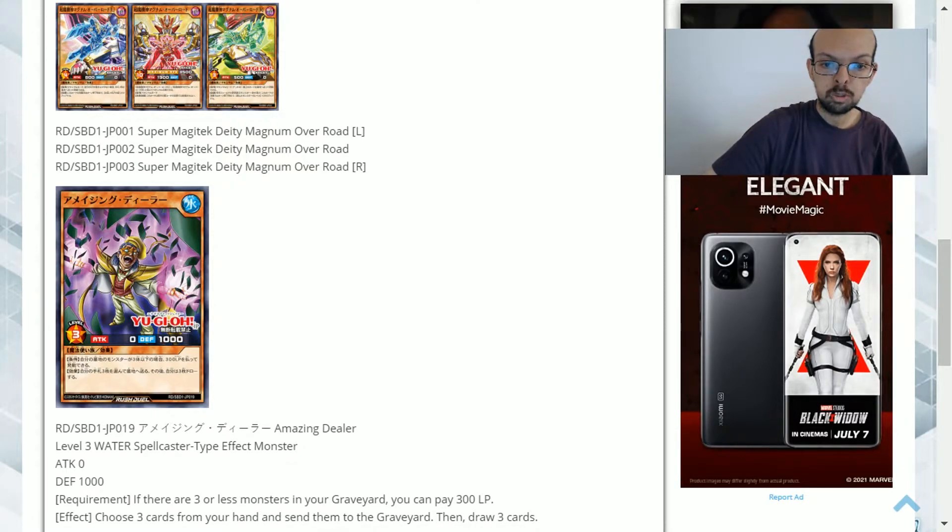It's a level three water attribute spell caster type effect monster with zero attack and 1000 defense. The requirement: if there are three or less monsters in your graveyard, you can pay 300 life points. The effect is to choose three cards from your hand and send them to the graveyard, then draw three cards.